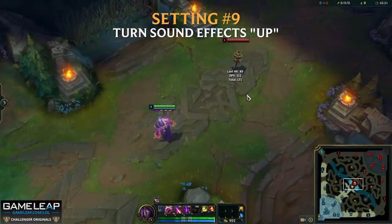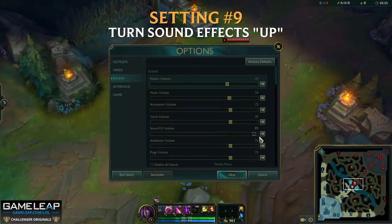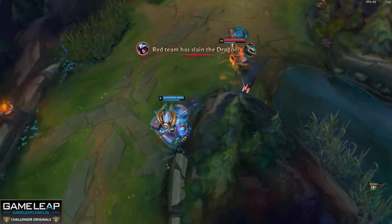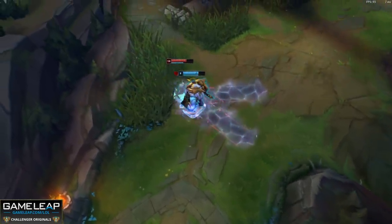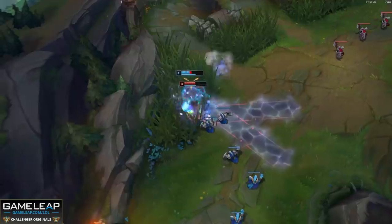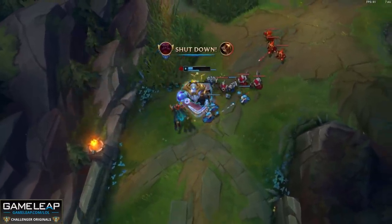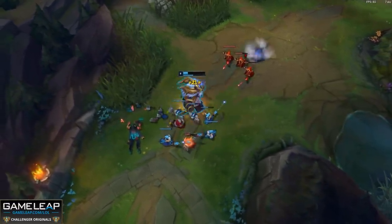Another setting that is probably just underrated is turning your sound effects up. Lots of us, whether you know it or not, actually respond to the sounds the enemy champions make — think of an Awn ultimate, for example. But it also just gets your head in the game. We're trying to embrace our inner Troy Bolton and get full-on focus on what's in front of us — that is the most important thing in League of Legends. Beating your opponent, and having the sound effects up, forces you to focus on what's important. Definitely crank the sound effects up in your sound settings to improve your play.